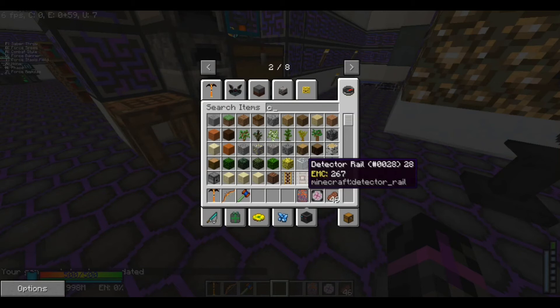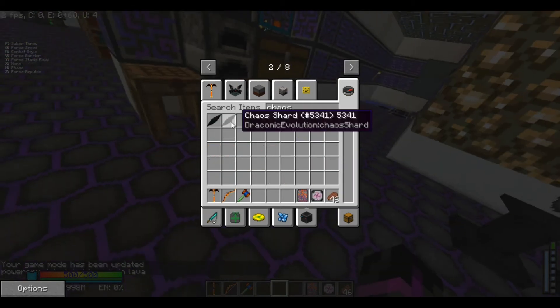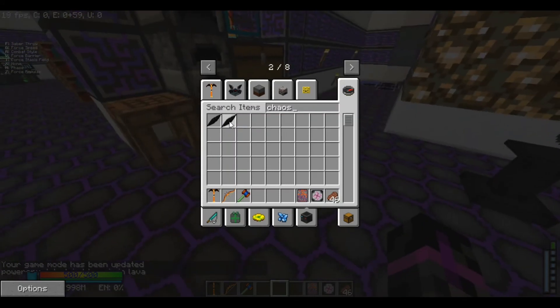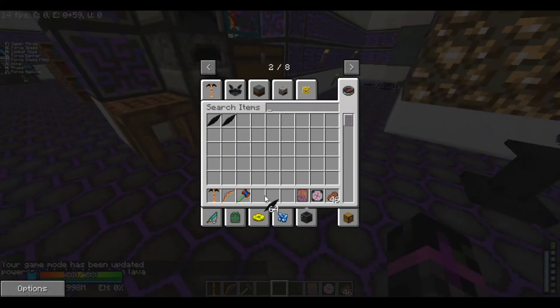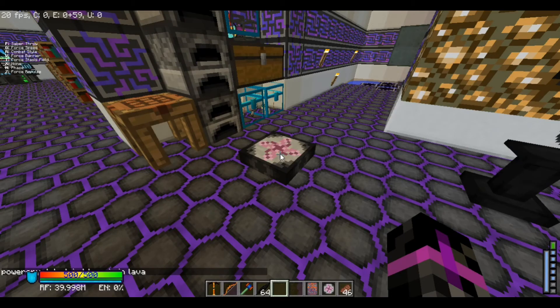If I don't get enough then I can only craft one thing with them - that's like one chaos core. Let's see how many we need. We get the chaos shard and chaos crystal, but we only need the shards. We'll grab 64 for now but we probably won't need that many.